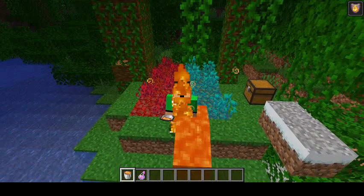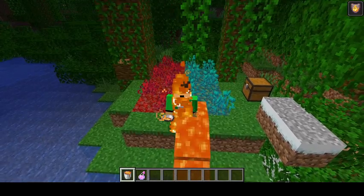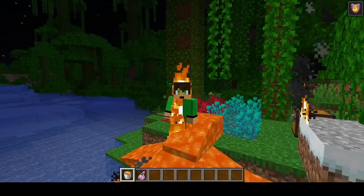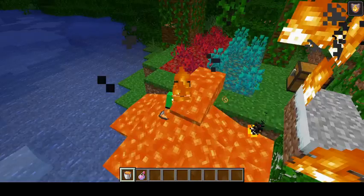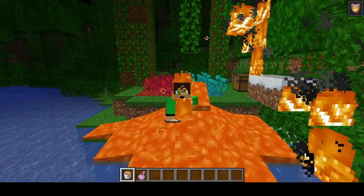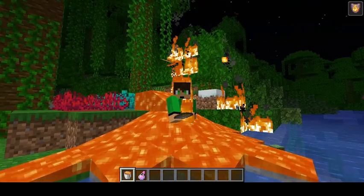Apparently lava damage did not work properly and did not work the same as in previous versions. Now lava damage works correctly, and I burned down a jungle — yay.